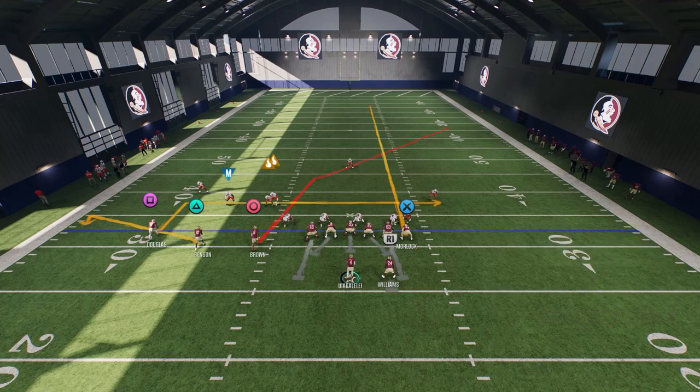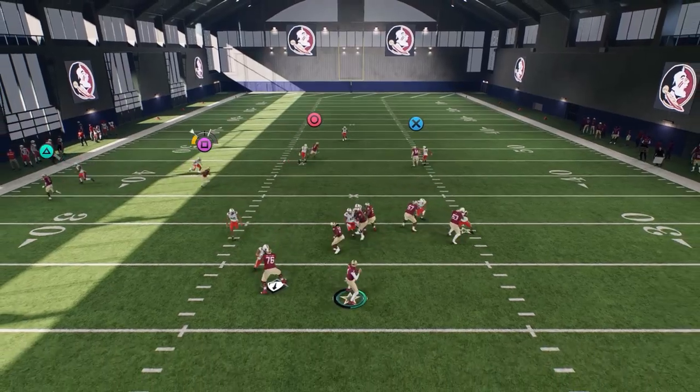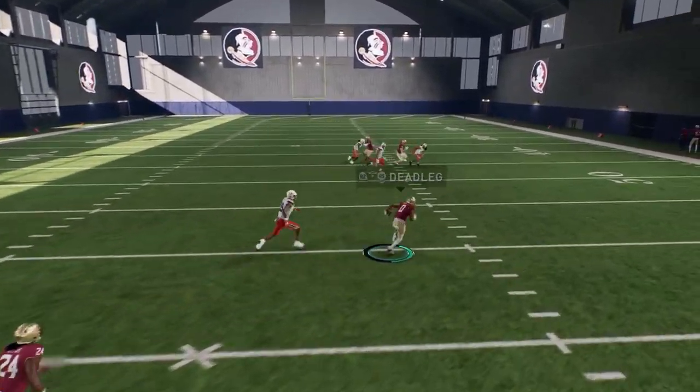So I'm going to do this Trips Tight End - I'm going to streak my tight end, I'm going to flat my triangle. That's going to bring down any kind of purple hard flats zone drops on the field. Then I'm going to put my square into an in route. What I'm looking for is in between my flat and square, and then if I have time I'm going to go deeper down the field. In between my flat and my square I have that backside route right there.